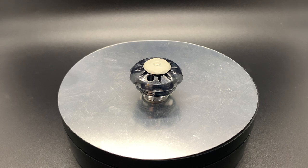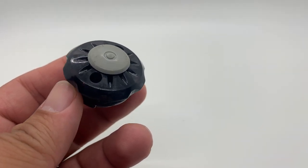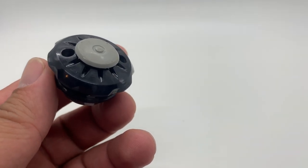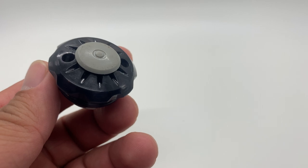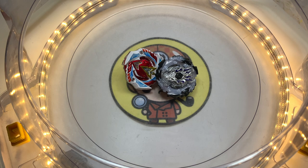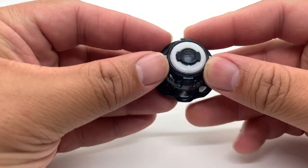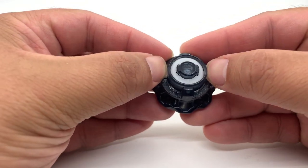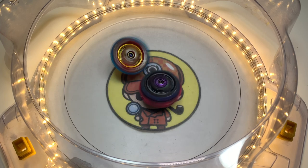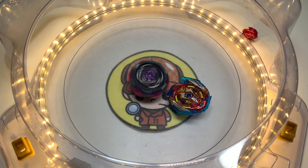Drift overall is overpowered because of its free spinning part and shallow curvature. It can stride on the stadium even if hit by a devastating blow, thanks to the massive umbrella structure around the bearing tip. Its potential is fully utilized against opposite spinning matchups. The same is true for the Bearing driver, although it is not as effective as Drift. The downside of both Drift and Bearing is their weak spring lock, which makes them susceptible to bursting. Also, their free spinning property is a disadvantage for same spin matchups.